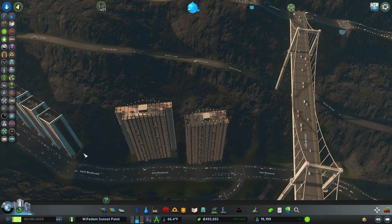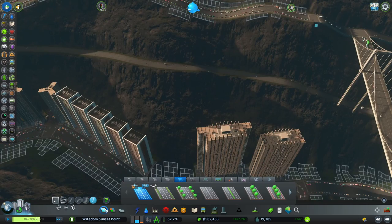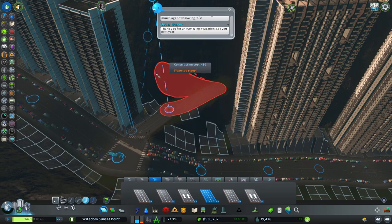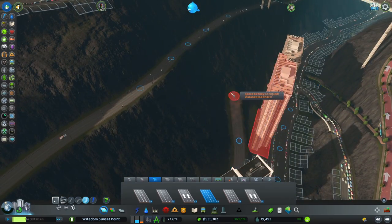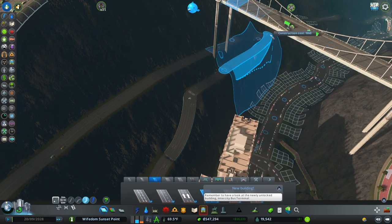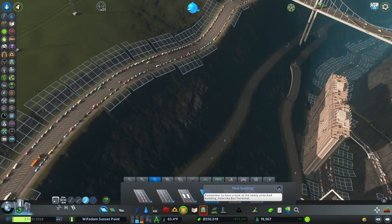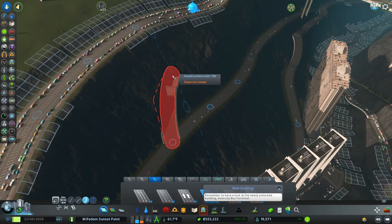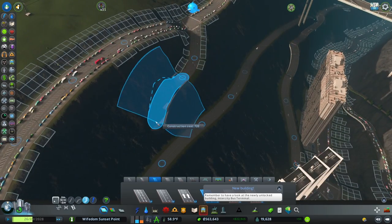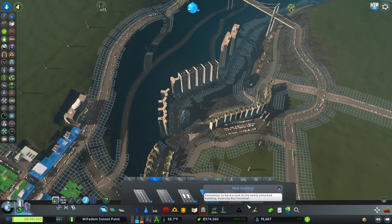I think we can add something going up this hill. Yeah, we could add something there. I'm going to try to zigzag this. It fits like that — that's perfect. I think I can connect this here. Perfect — that should alleviate that pain point.